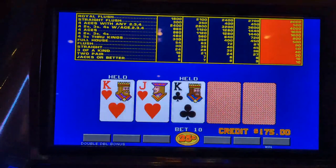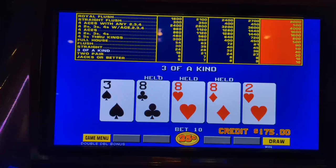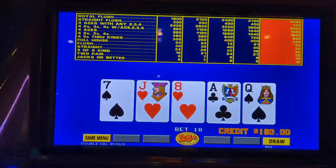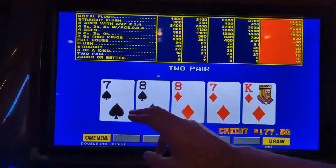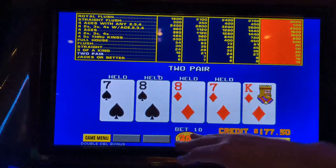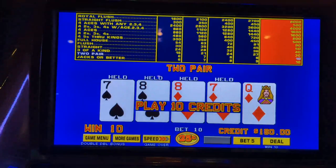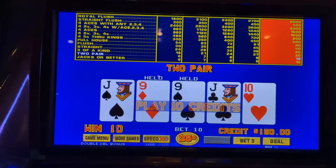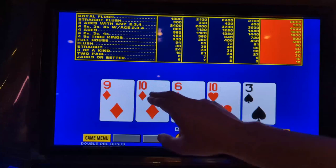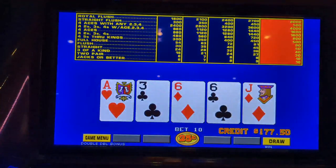Three of a kind, keep on coming! Eights — eastbound and down, loaded up and trucking. Kings. Three eights — come on, is this going to be the time? We've got to get a four of a kind at some point. Two pair. Since neither one of them pays by themselves, this is the instance where you go for the full house — worst case you get your money back. Two pair again. These tens — I think it's coming. Ooh, sixes or ace-jack — sixes. It's saving us with those two pairs; that's typically how the game plays.